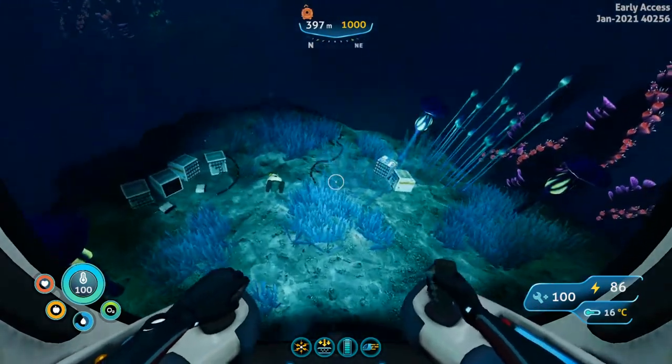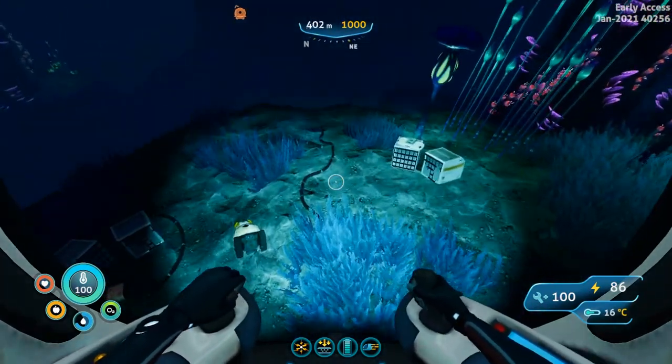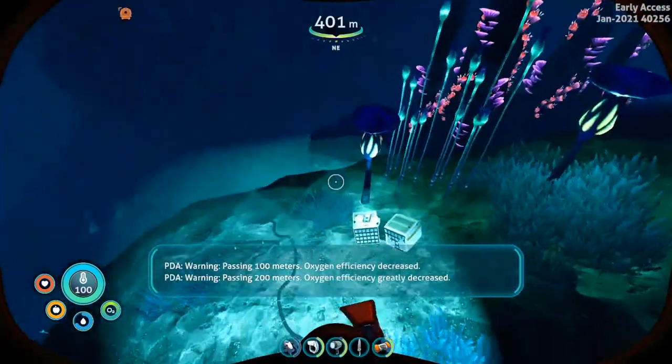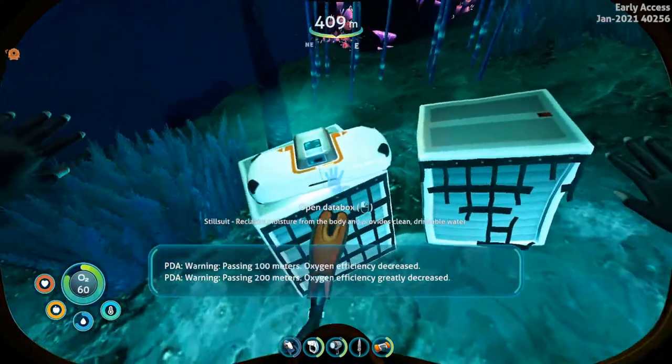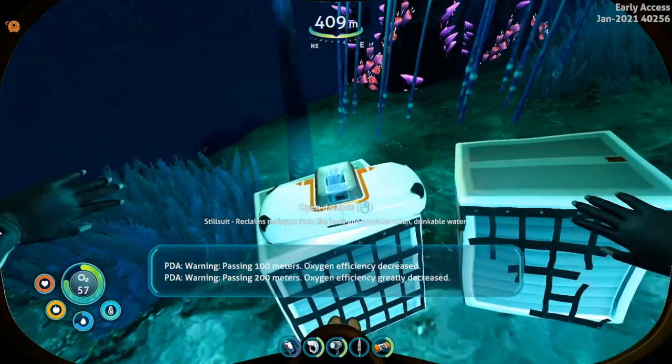You will also find a warning: "Passing 200 meters — oxygen efficiency greatly decreased." On top of one of the crates there will be the data box with the Stillsuit.